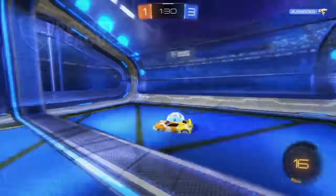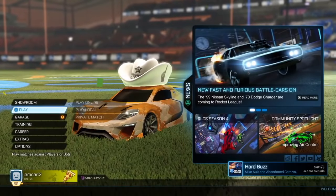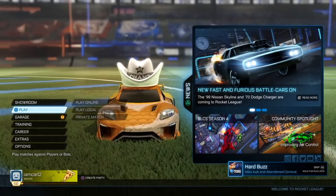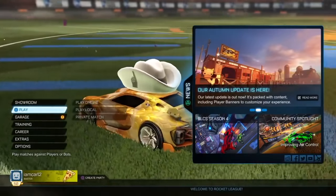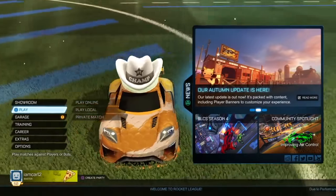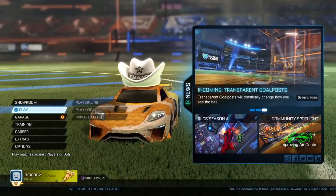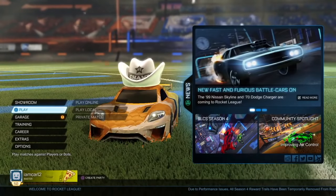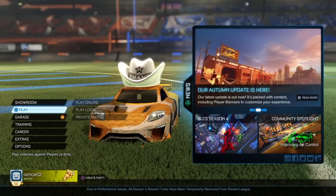All right, we're going back to the main menu to talk about this a little more. Next I'm going to try to get the white halo and review that. But this — I think — is the most expensive top right now. The white halo might be more expensive, but the white foam hat is definitely up there at 10 to 15 keys.